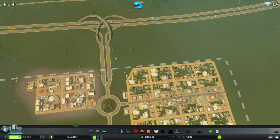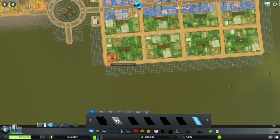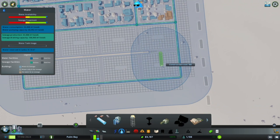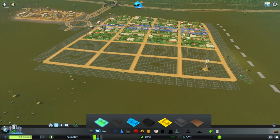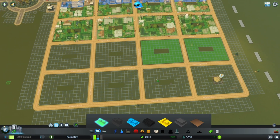It looks like we're needing more residential, so we're going to build up the grid a little bit more. Now that the grid is built up, I'm going to start zoning. I did add a new water tower — I like to have two in a city this size just to make sure we have the right amount of water for our citizens. So I'm going to zone this here for residential.